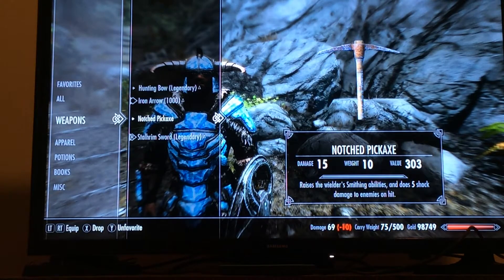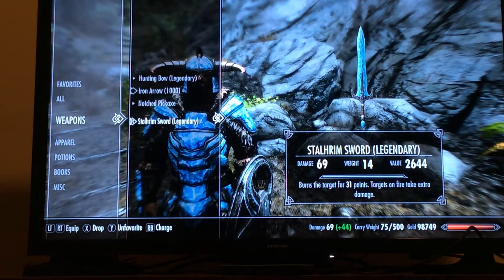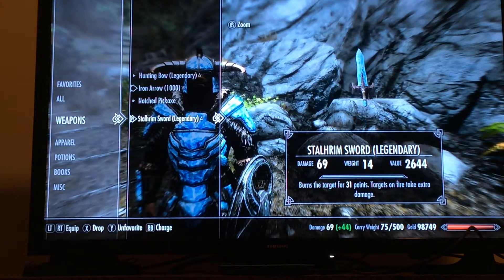Notch pickaxe — you get this from the highest peak on the Throat of the World. It's stuck in an Ebony block, I think. And you want a diamond sword upgraded to legendary with a fire enchantment on it, which is actually Stalhrim but it looks like a diamond sword.